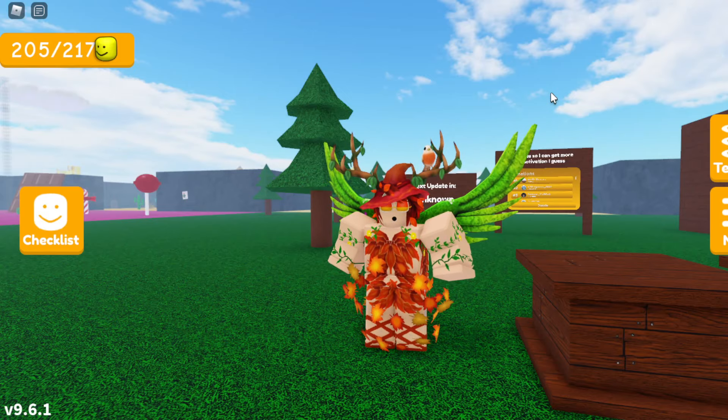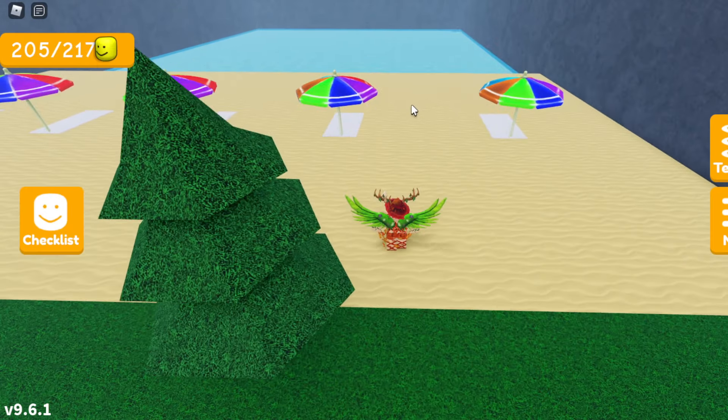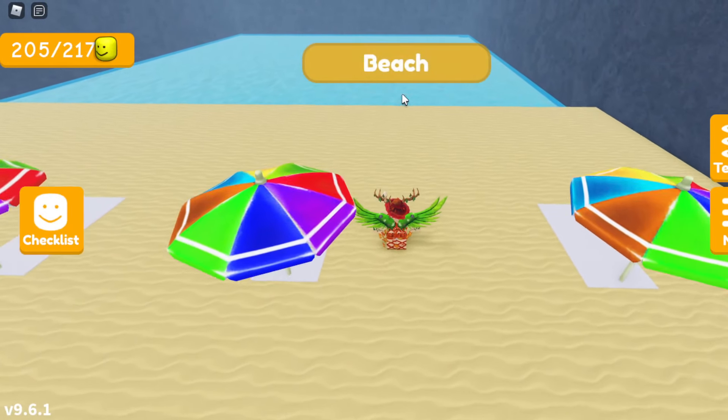So in order to get the pineapple big head, from the spawn area, you want to go to the back of the spawn where there is the entrance to the beach area. And once you reach this beachy area, you want to head to the back of the beach where there is the entrance to the little ocean area.